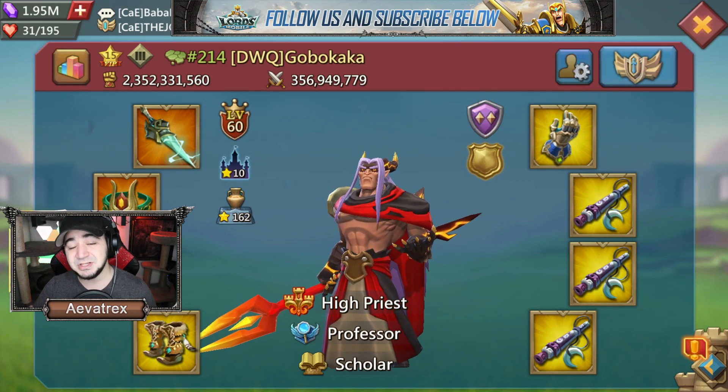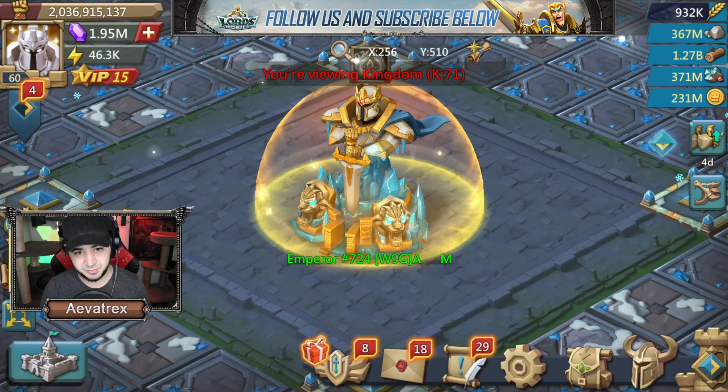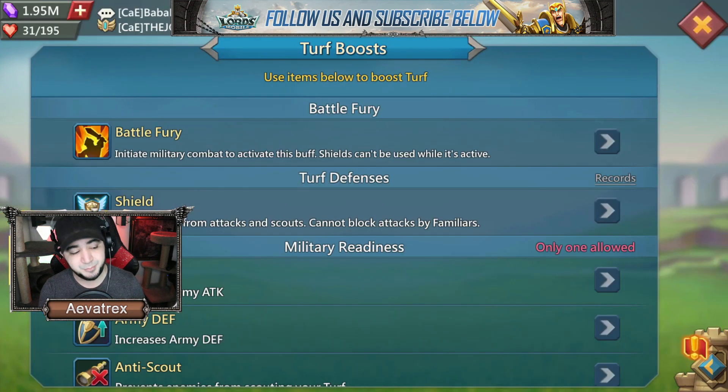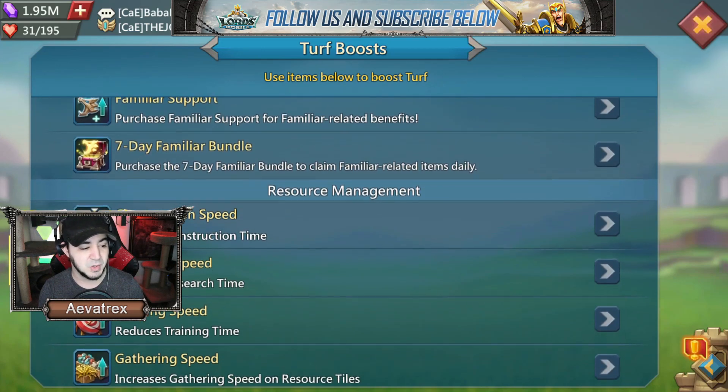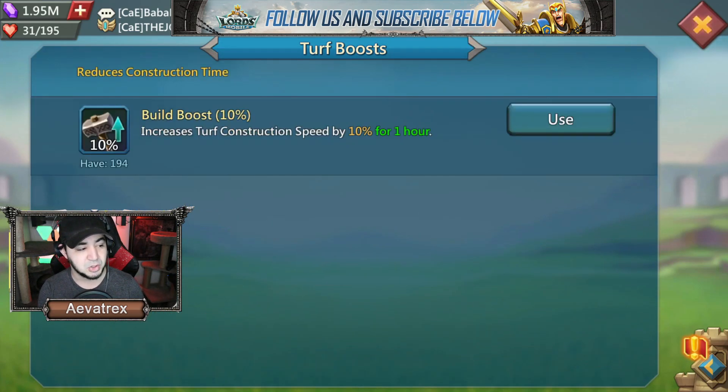The last point on construction boosts: make sure you use the in-game construction speed boost, especially for bigger construction jobs. The construction speed boost gives you an additional 10% for one hour. Combined with titles, that's 40% more speed. Whenever you're doing a major upgrade like Castle 25, try to stack as many boosts as you can — it makes a big difference.